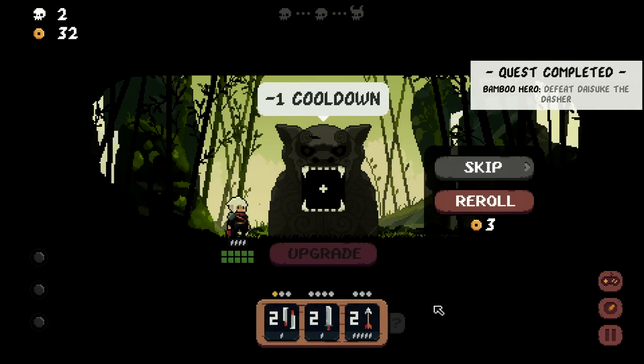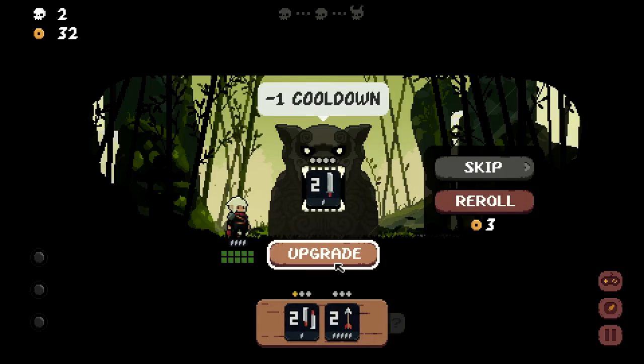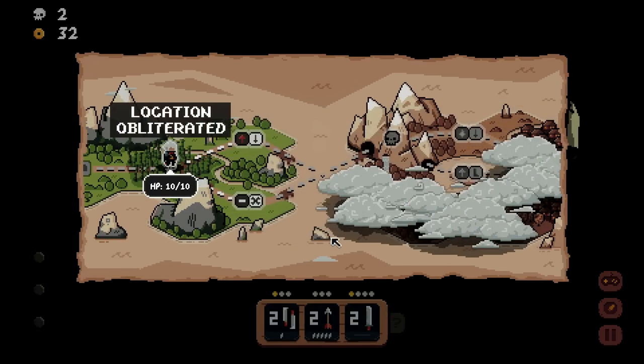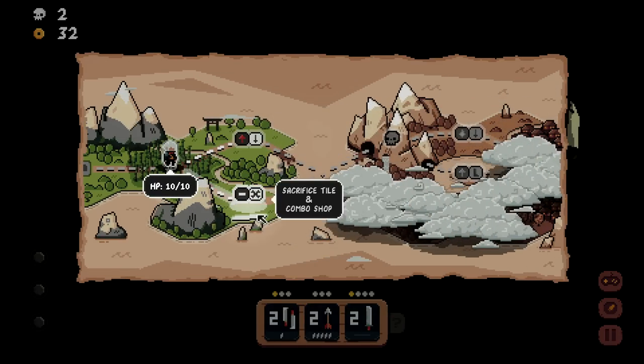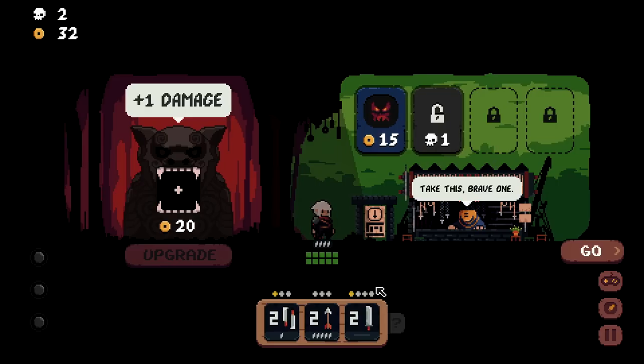Minus one cooldown means a free sword every turn — you can't hate that. Location obliterated. We can go to a damage upgrade and warring shop, or a sacrifice tile and combo shop. I'll take the damage upgrade — a damage upgrade on the sword could go pretty hard.